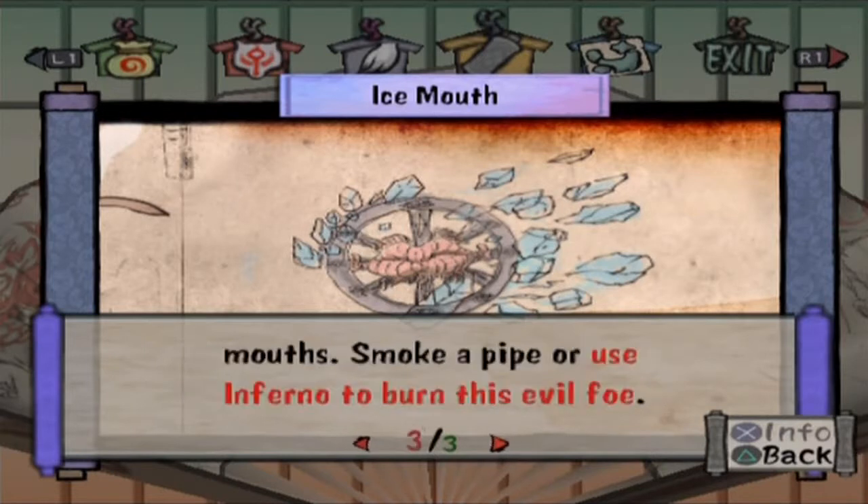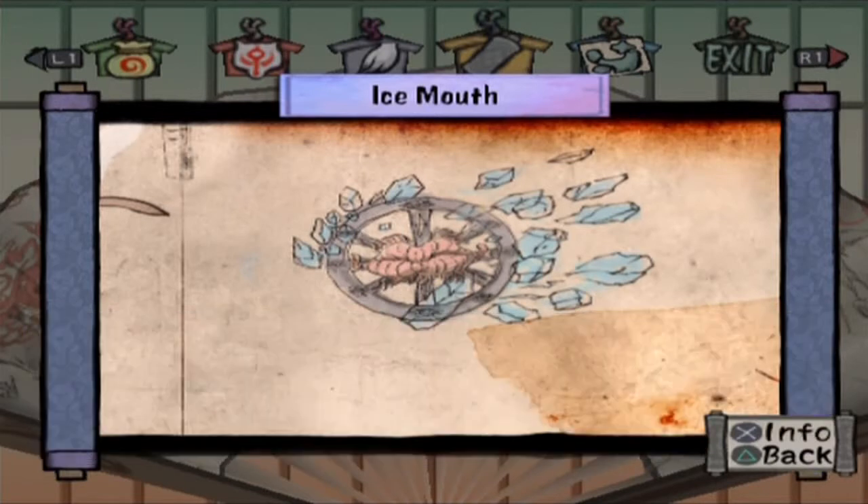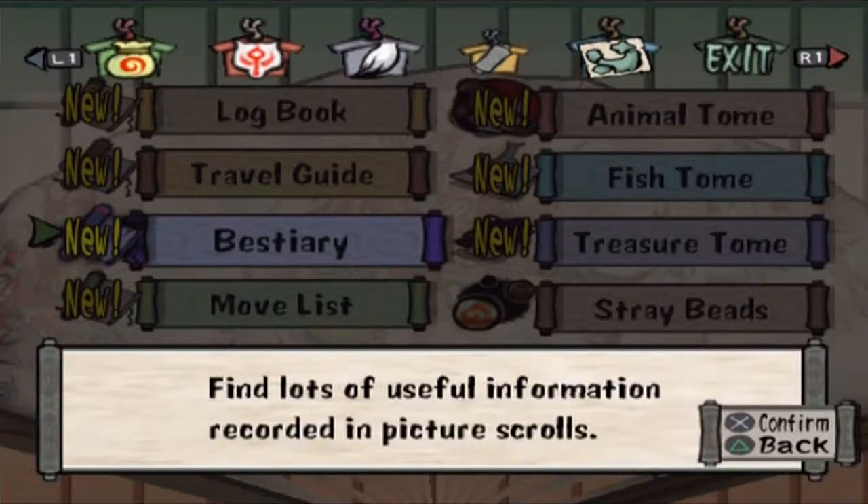I know there's enemies I've defeated. Used Inferno to burn this evil foe. Well, that's great, because I need fire for that.